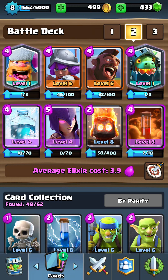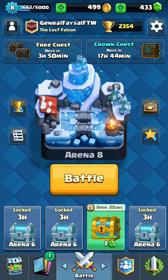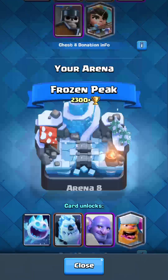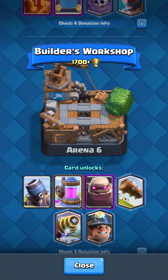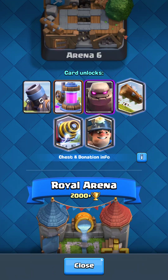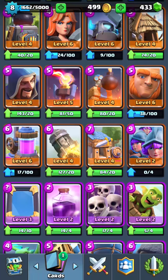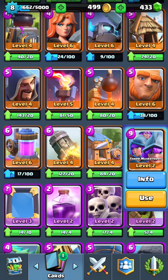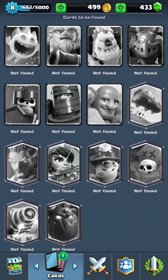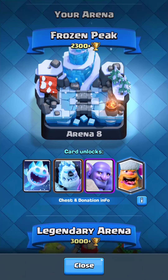If you go to my Clash Royale playlist where I was making the best Inferno Dragon deck, you'll see I was stuck in Arena 6 at 1850 cups. Today, after taking this account in the morning, I pushed from Arena 6 Builder's Workshop at 1850 all the way to Frozen Peak - that's over 500 cups gained. The only card I got from the Royal Arena is Three Musketeers at level 2. I don't have the Mega Minion, Dark Prince, Guards, or any legendaries yet, but I just got the Lumberjack.